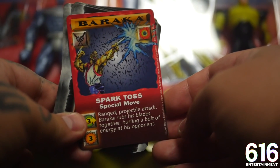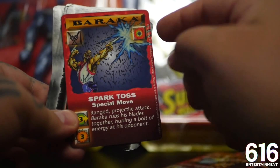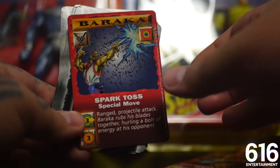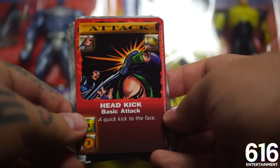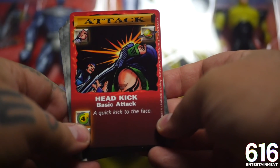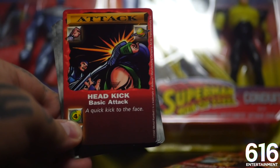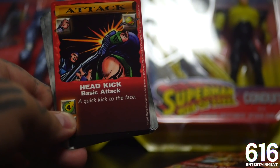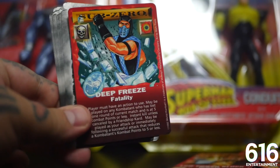Baraka! Finally some Baraka action. Shout out to all the Tarkatans around the world. He's shooting off the spark toss - he clacks those goddamn blades together, sends a projectile across the screen. That's big bad news for whoever's on the receiving end. Raiden with the head kick - now this is not a traditional head kick. If you're watching MMA, usually a head kick you're going to get a shin to the side of the head. This ball of the foot under the chin is much more reminiscent of Anderson Silva's front kick to the face on old Vitor Belfort. Am I the only MMA mark here?